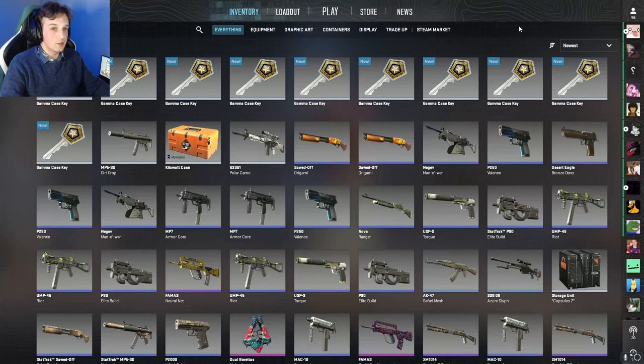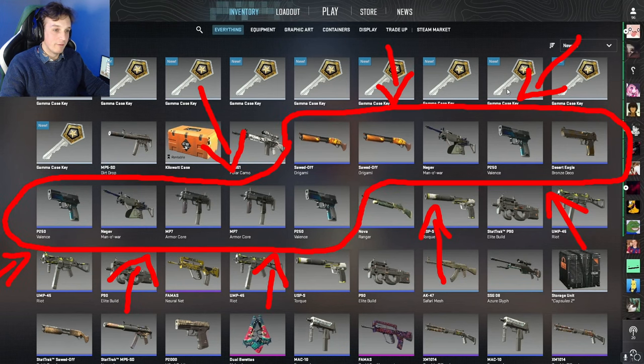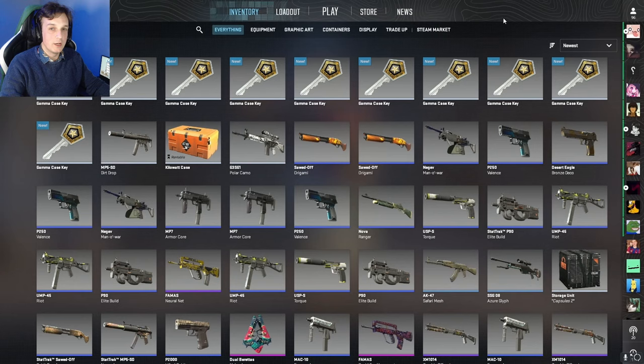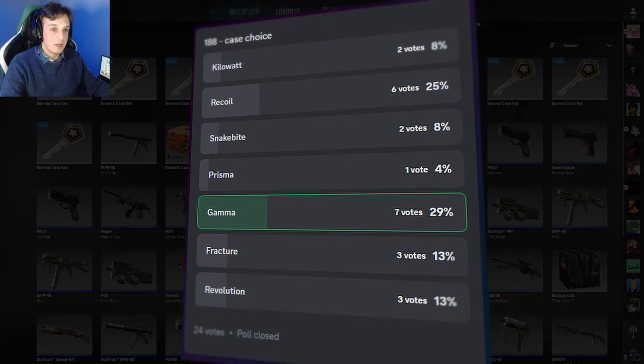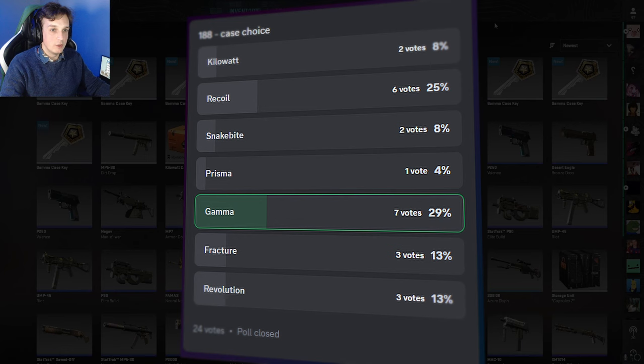Hello and welcome to weekly case opening number 189. Last week was absolutely rough — we managed to get 10 blues in a row out of the Chroma 2 case. This week we are opening the Gamma case as per the community's request.